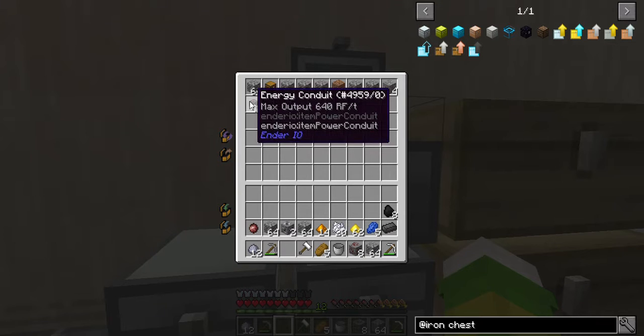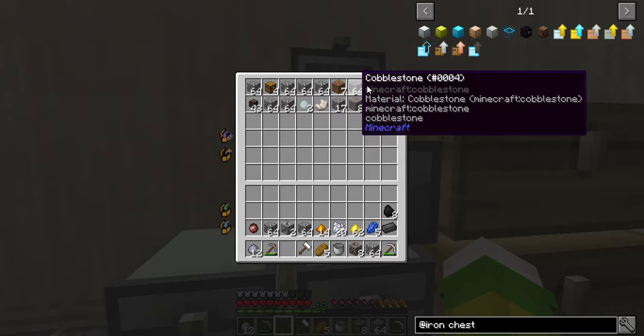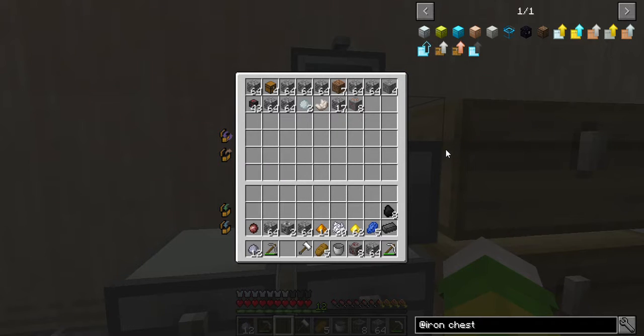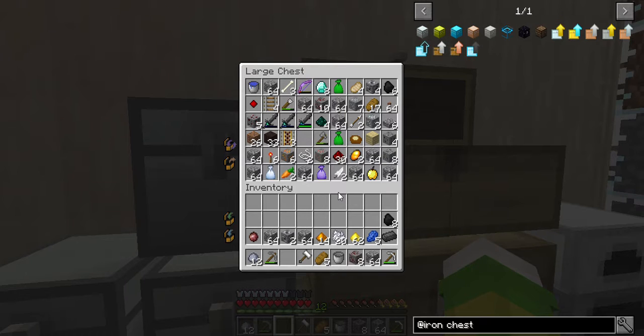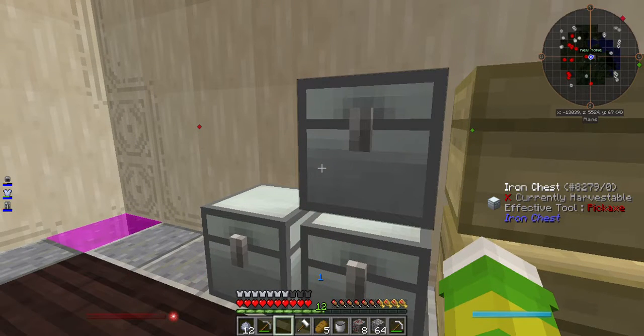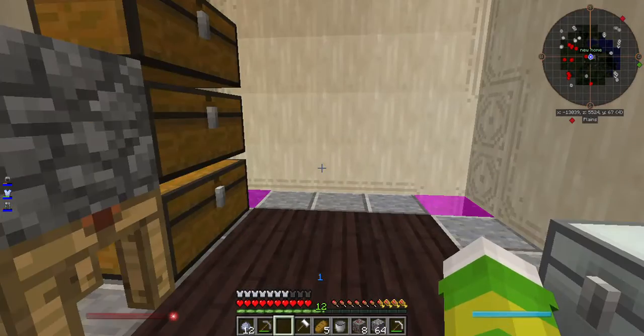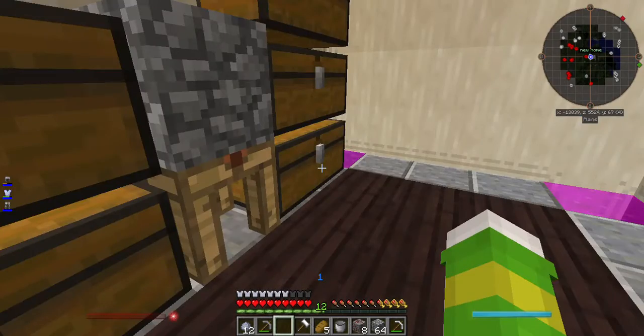1, 2, 3, 4, 5, 6, 7, 8, 9, 10 — 6 times 9, I don't know, but that's how much this has. This has one more row than a double chest. I hate doing this, but I see a lot of people do it — that was dumb.